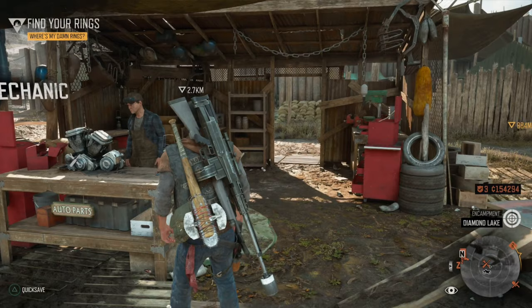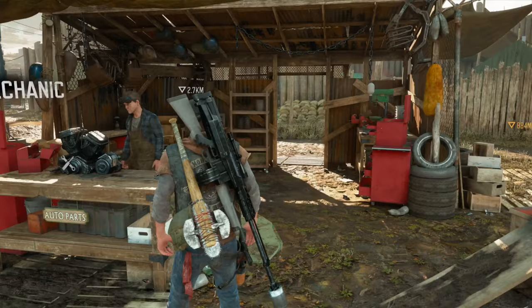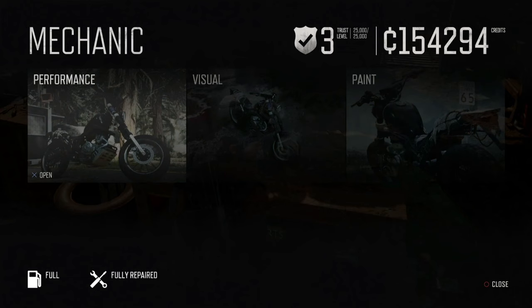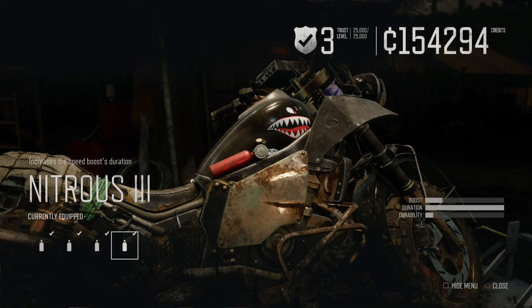So if you take a look, we're at this merchant here in Diamond Lake — all the way on the western edge of the Crater Lake region at the Diamond Lake camp. This merchant here sells the top tier end game motorcycle upgrades. So you go into Performance, you go over to Nitro, and you will see that he has the level three nitro. This is the one that is required to get this trophy. You need to burn nitro for five seconds consecutively — one long, five-second burst of nitro. So you have to have the maxed out nitro in order to get that full five seconds of burn time.